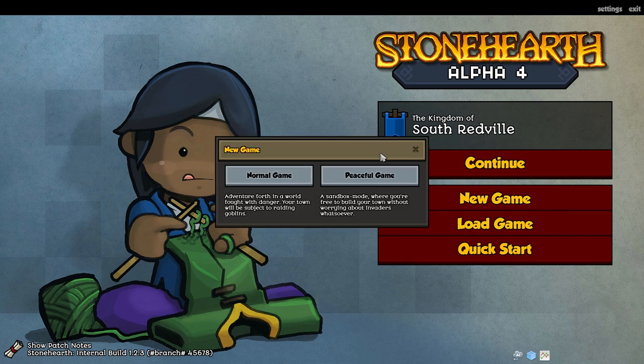So first thing, if I make a new game, we now have two game options. One is the normal game where you will be faced with a variety of threats - goblins, things like that. And then we have the peaceful game option, where it's total sandbox, there is no combat, and you're free to just build forever. So let's go with normal, just for fun.